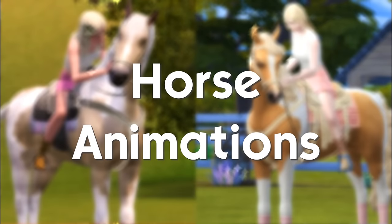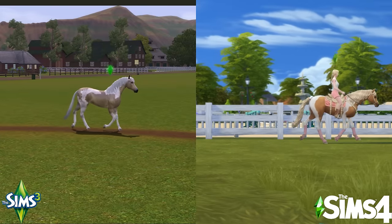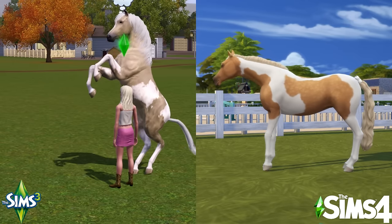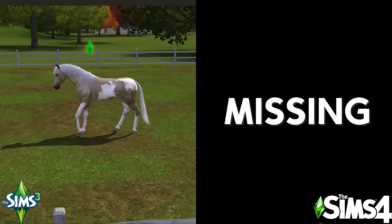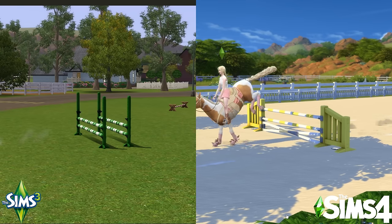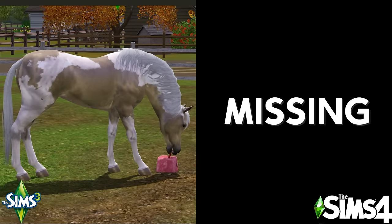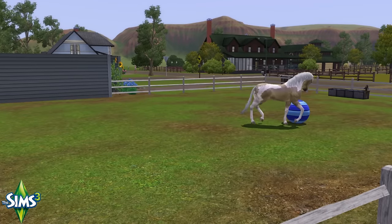Sims 3 animations have aged remarkably well, especially for the horses. The animations can still be a bit janky and I have noticed that the horses in particular have to really faff around with lining themselves up in order to engage in some animations. While the Sims 4 animations are cleaner and generally more pleasing to watch, there are some core animations missing. Sims 4 certainly has a more goofy and cuter style, while Sims 3 is more parallel to real life, but Sims 3 does suffer from noticeable clipping and texture warping during a lot of the animations. But personally, I do like the Sims 3 animations best.